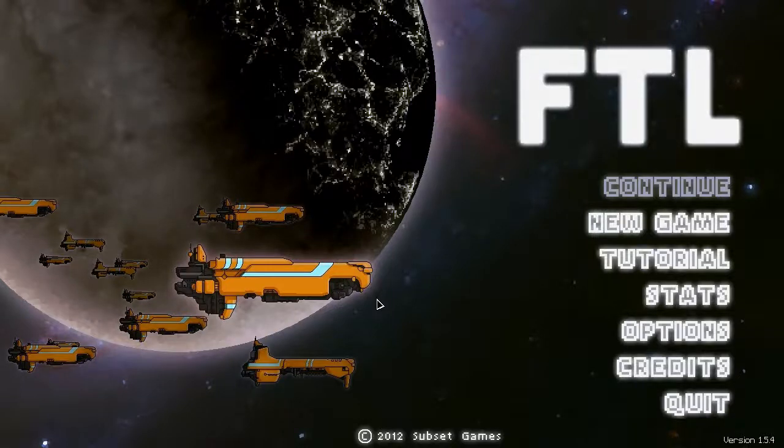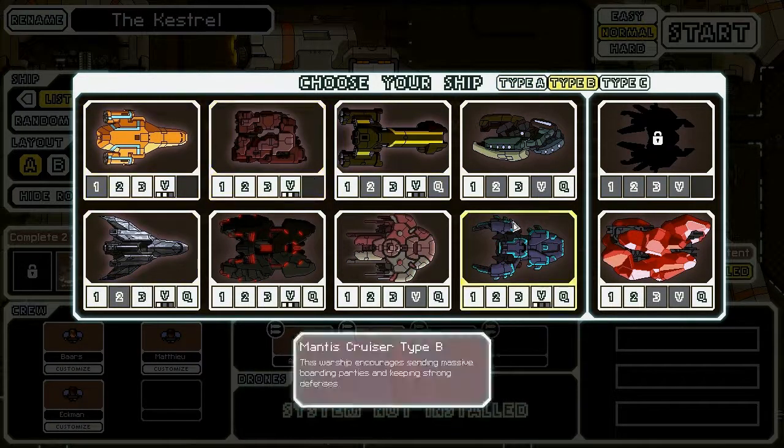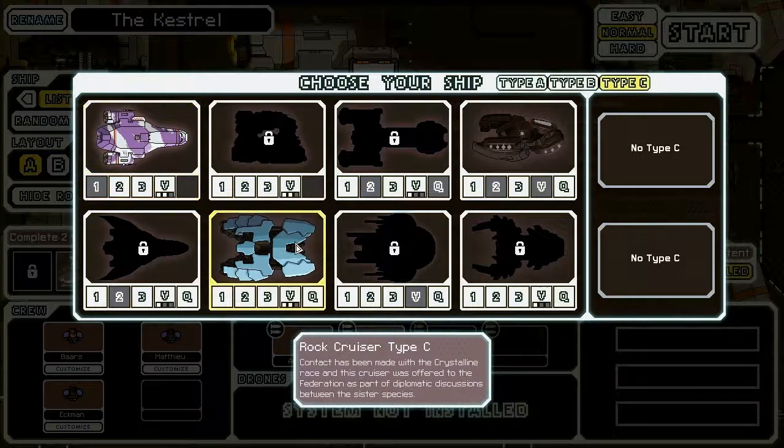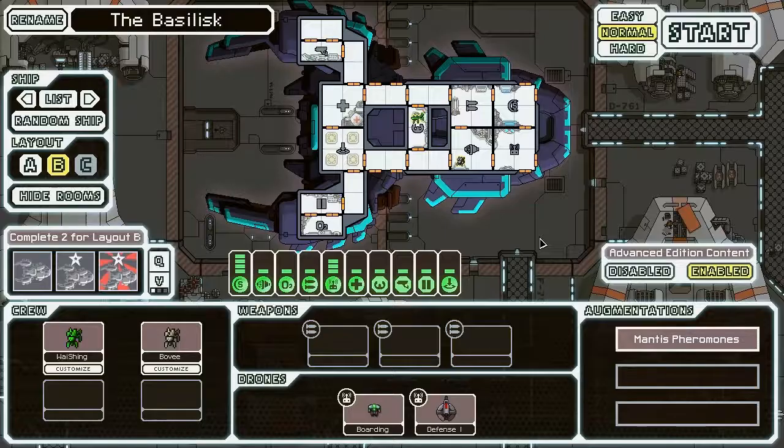Hello everybody, I'm TheModernChu, and welcome back to another Let's Play of FTL Advanced Edition. Today I'm going to be playing, trying to get another Type-C. I have the Kestrel, the Rock, and the Zoltan, so today I will attempt getting the Mantis Cruiser Type-C.